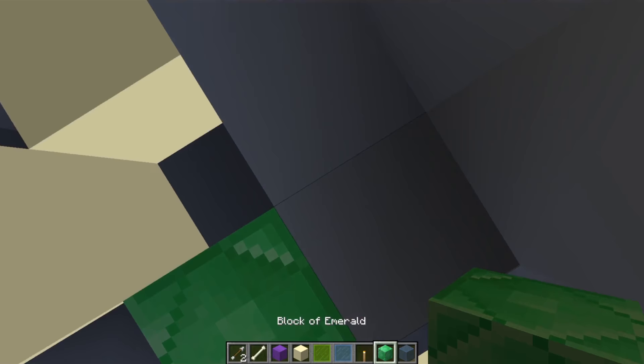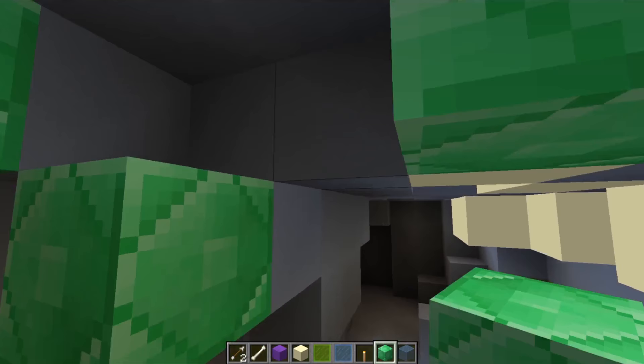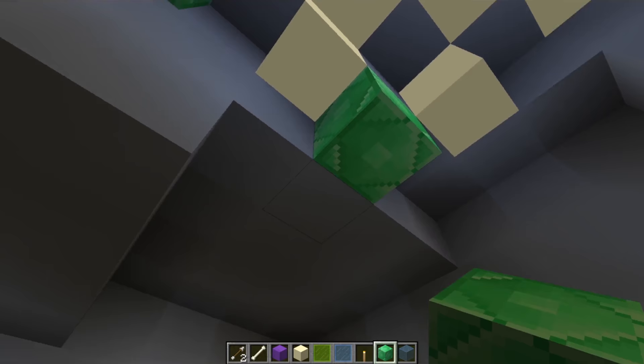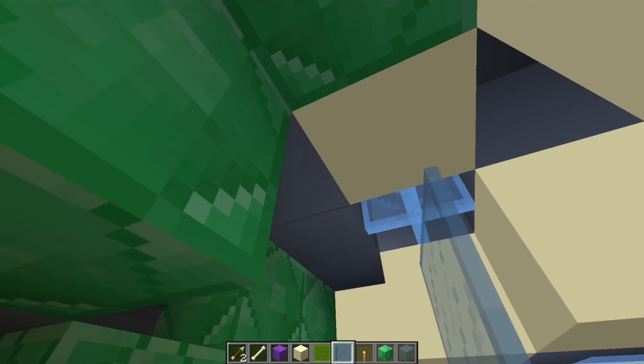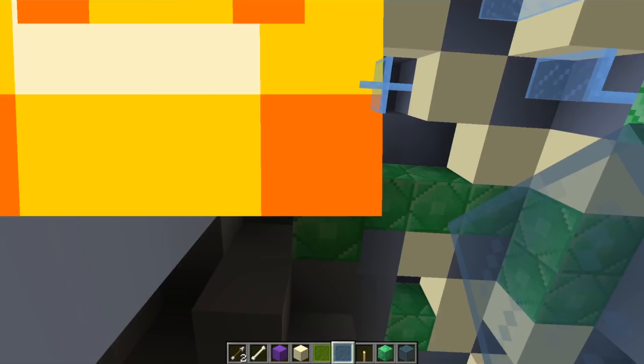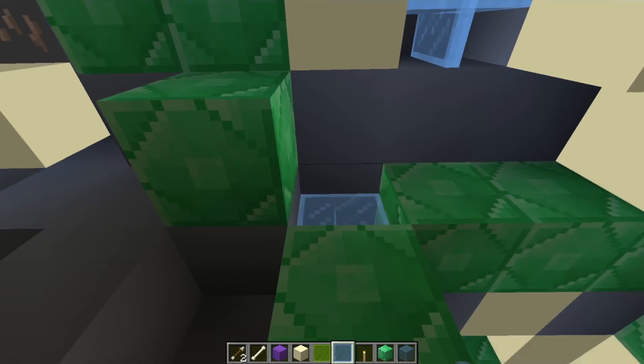And then we'll put up some cool looking colors around it! Like this green emerald... There we go! Put some right here, oopsies, right there... And I'll put out some of these glass panes, which are gonna look really awesome! Just put them all over the place!